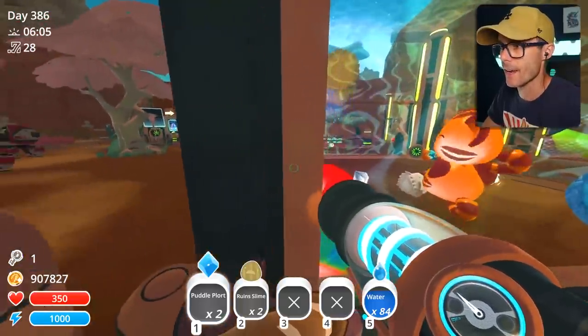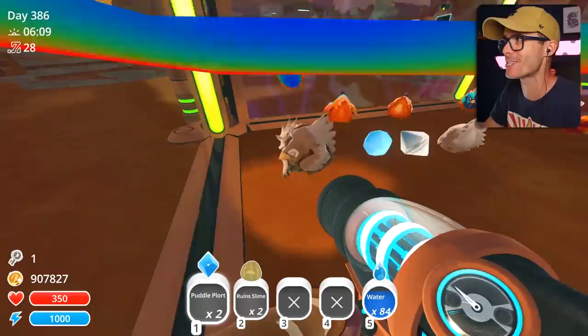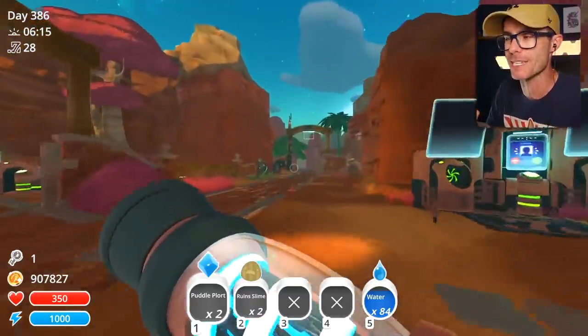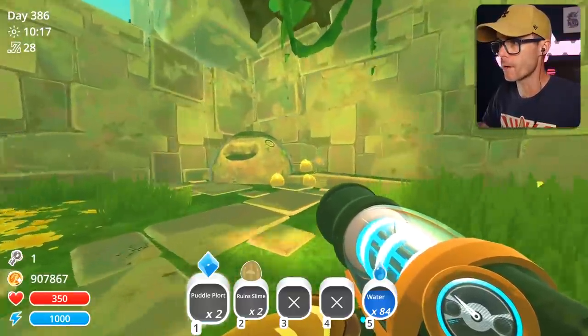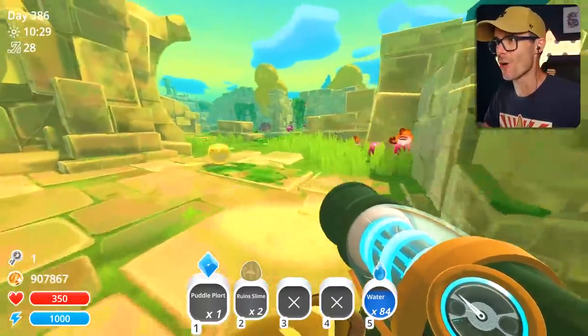It's the next day and I still have serious regrets about turning this guy into a Largo. Why did I do that? He was such a cute looking shiny tabby slime before and now he's a red and green mess. What about a puddle quantum? Look at that — they don't look normal, I'm not gonna lie.